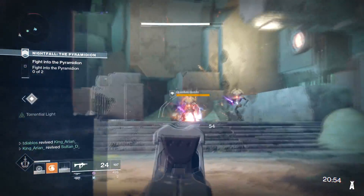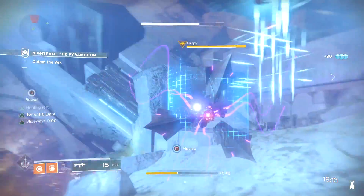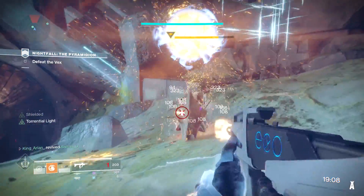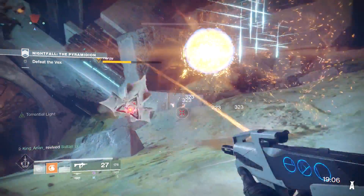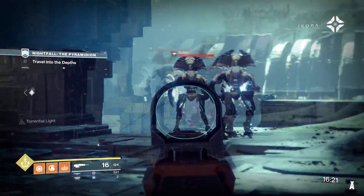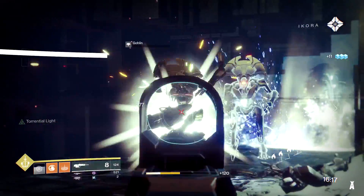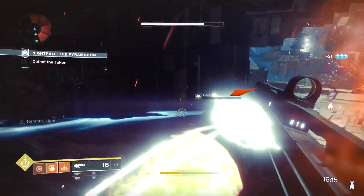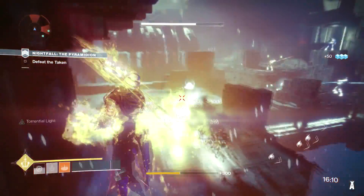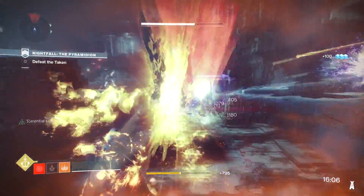Depending on what guardian you have — if it's a Warlock, a Hunter, or a Titan — you want to use a specific subclass. You can see I'm doing it with my Warlock. I popped up my solar grenade and it is completely devouring and destroying them, and I'm using the Dawn Blade. You can see me pop the super right about now — just completely melt and destroy everything.